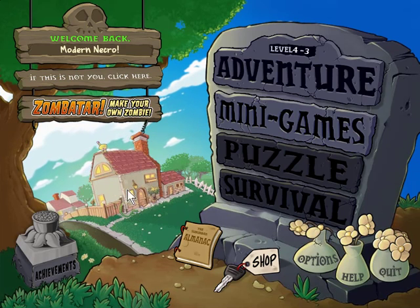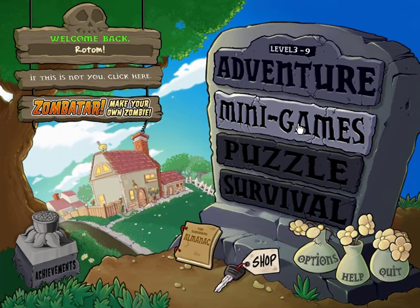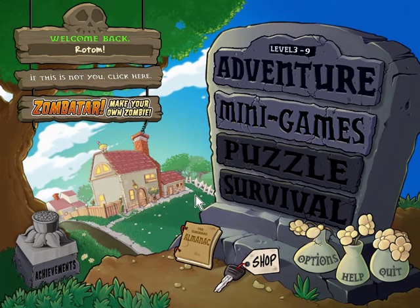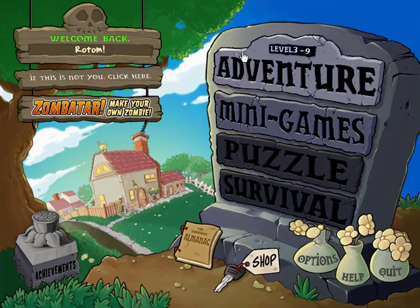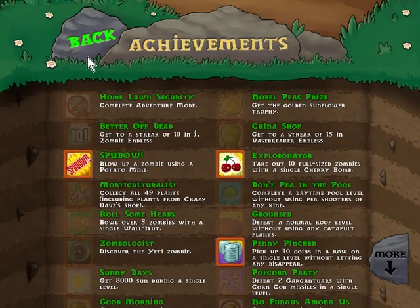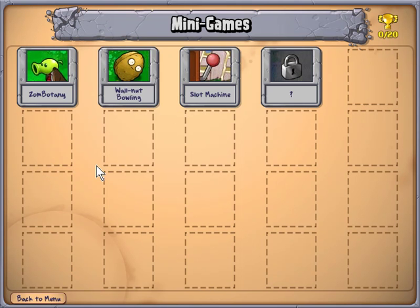Hello, this is a quick guide on how to do the minigames in Plants vs Zombies. As you can see in the intro screen or the menu, you can see I have access to the shop, the Almanac, level 3, 9 and the minigames. At this point I can only play 3 minigames: Zombotany, Walnut Bowling and Slot Machine.